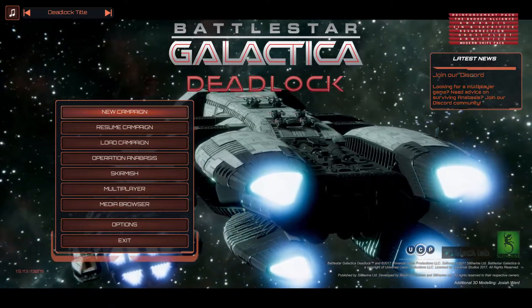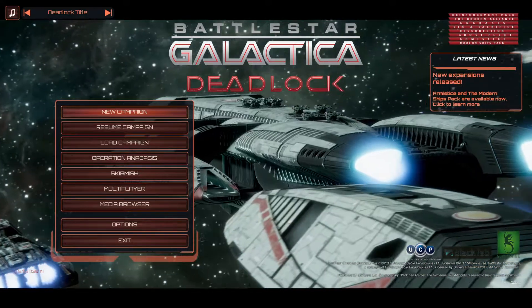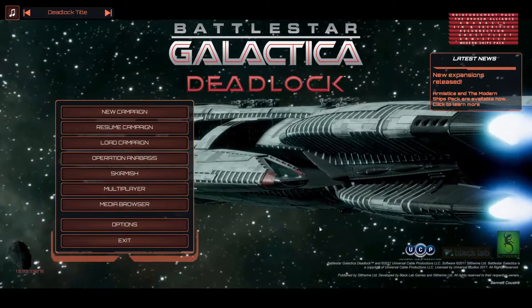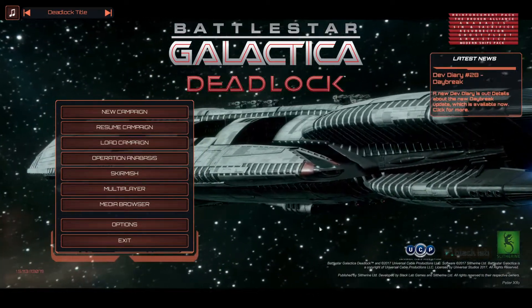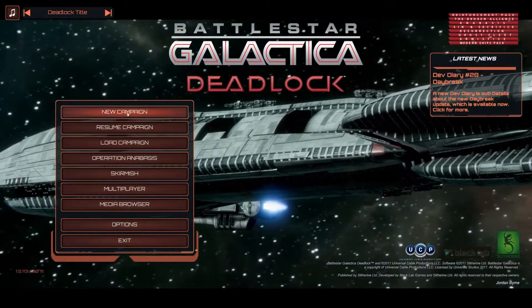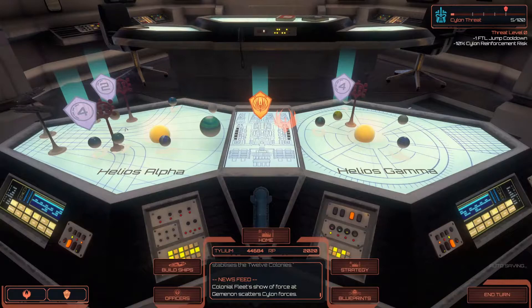Welcome aboard. I'm Captain Jake and we're back for another episode of Battlestar Galactica Deadlock. We are currently playing the Ghost Fleet Offensive Campaign. This game was developed by Slytherin and Black Lab Games and is published by Slytherin. Last time we had just completed two battles and we were going to double-check to see where our fleet stood and what new information we had, and determine whether we're going to the mission marker or not. So let's go ahead and take a look here.